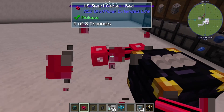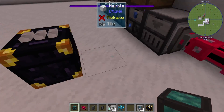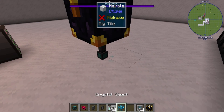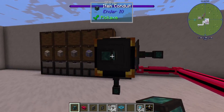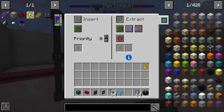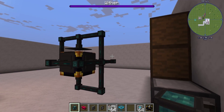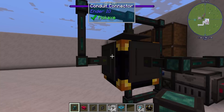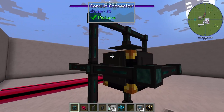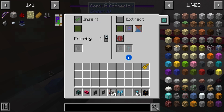The other way, which is the way I prefer to do it, is first things first: you run this chest directly to the storage drawers. For each item you place — for each export from this drawer — you want a different conduit. Each conduit can do one stack at a time. So you set this up like this, you connect all of them, set all of them to export always, and then you run it into the drawer controller as an insert and set it to a higher priority.